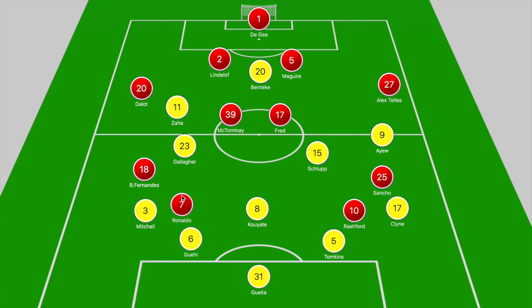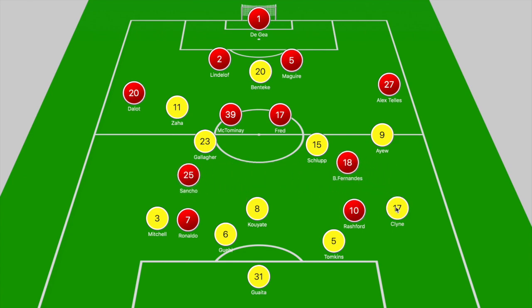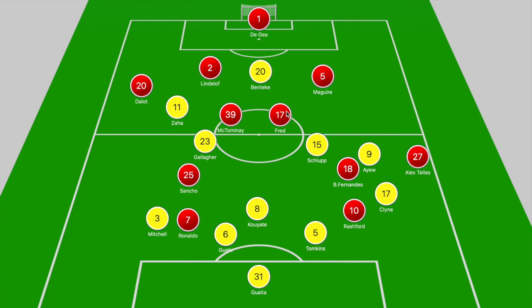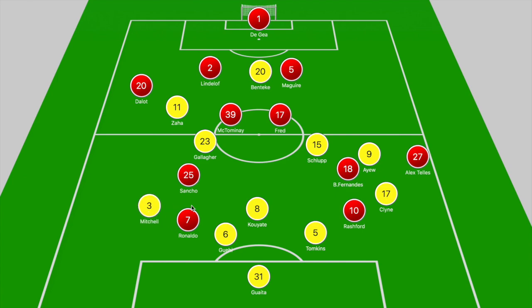Rashford receives in left half space, pulls it back, and places Ronaldo in a shooting position, but he's unable to beat the keeper. In the opening half, Dalo and Alex Telles were cautious, only breaking into the final third if wide Crystal Palace players were dragged narrow — Sancho or Bruno tucking in created space for Dalo to run at Mitchell. Over on the left, Bruno or Sancho drifting centrally would pull out Ayu and Klein, allowing Alex Telles to push forward. Lindelof and Maguire would shift out to cover wider zones rather than McTominay or Fred dropping into half spaces.